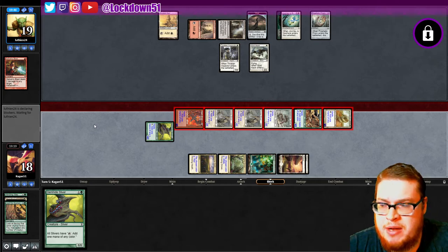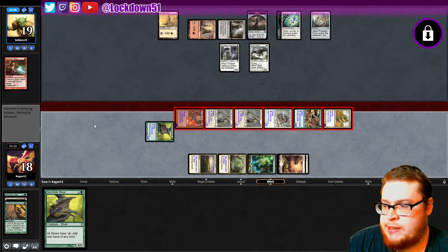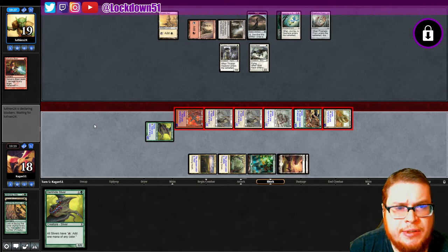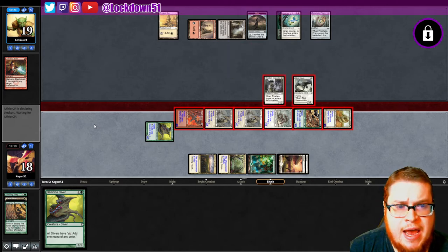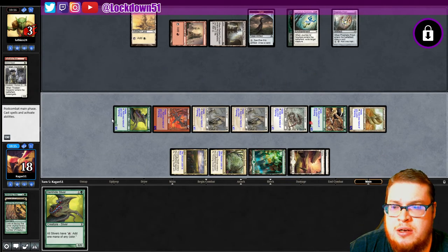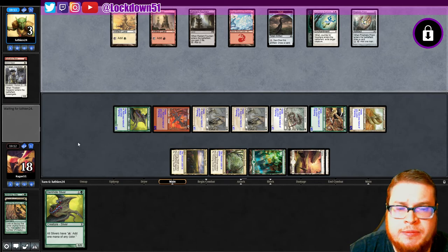Monstrous slithering aliens coming for blood — what can you do here? Not really much. You can maybe kill one thing, block a lord and Lightning Bolt it, block another thing — everything goes down fine. Prophetic Prism, tap, block, block, kill a lord. Flanking comes into play too — always forgetting about that. No removal, three life — Luthien, two-four, good game sir.